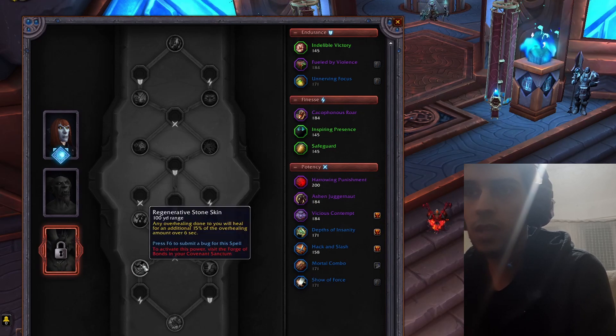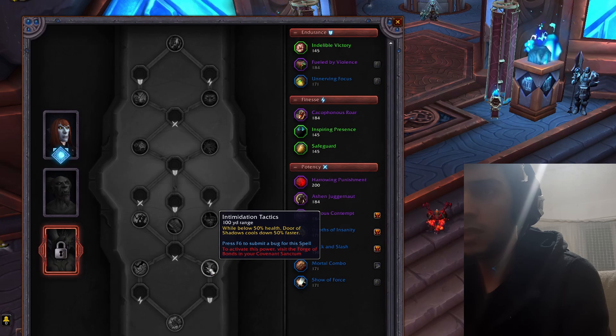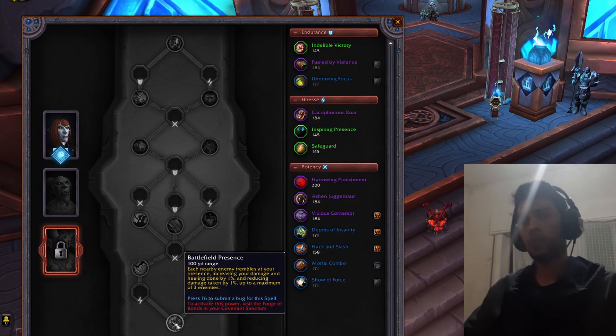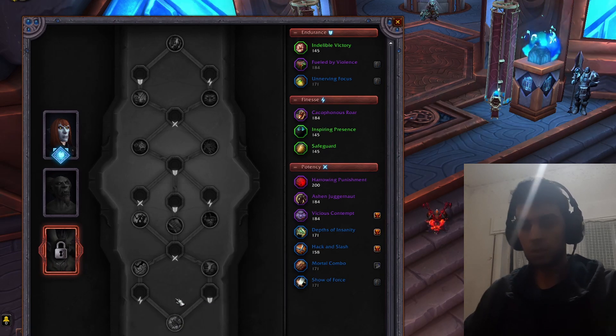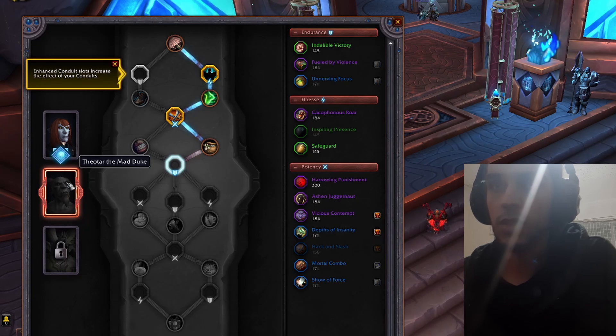While above 80% health, you gain 1% strength every three seconds, stacking up to four times; if you fall below 50% health this effect is lost. The best soulbind for Frost DK right now is actually this one — let's continue with the new ones. Any overhealing done to you will heal for an additional 15% of the overhealing amount over six seconds. While below 50% health, Door of Shadows cooldown is 50% faster. Each nearby enemy increases your damage and healing done by 1% and reduces damage taken by 1%, up to three enemies.